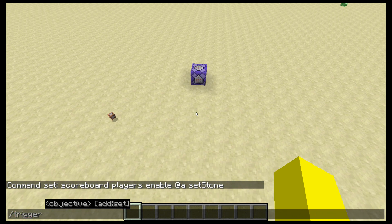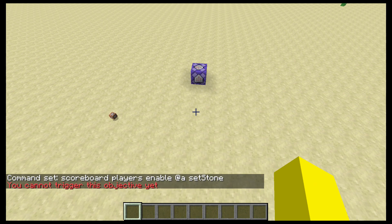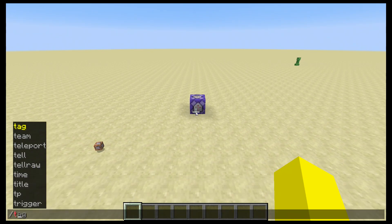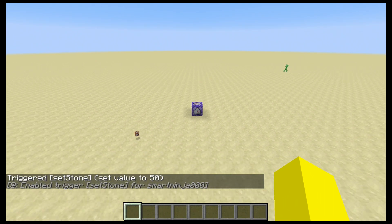And that allows us to write slash trigger, setstone, set 5. If you have a stray space in there, it just breaks the whole command — just keep that in mind. Now if I do slash trigger, setstone, set 50, it will work.